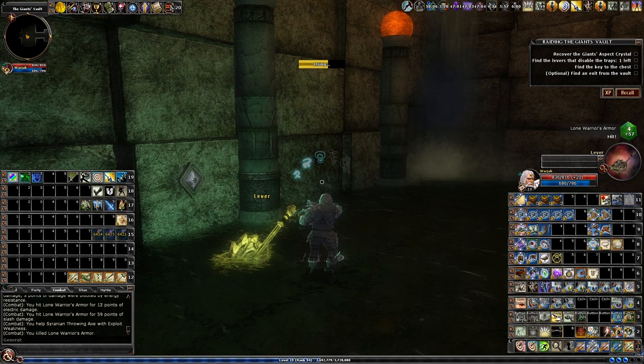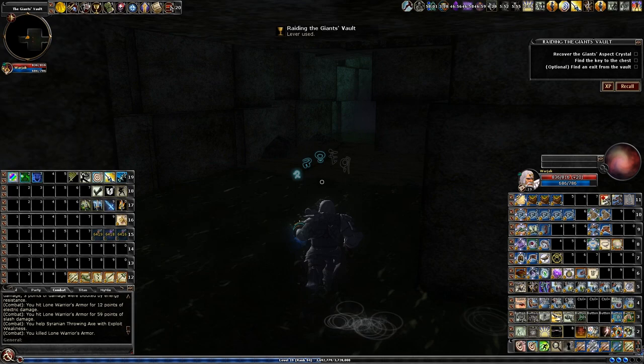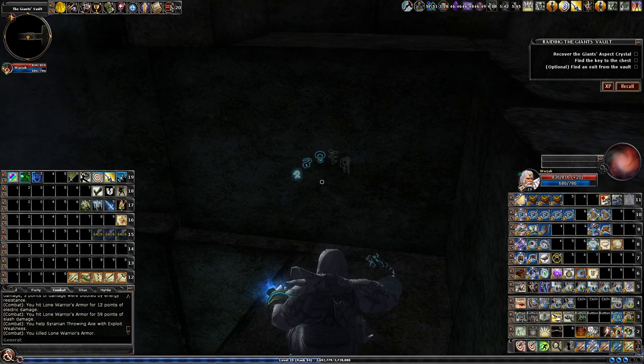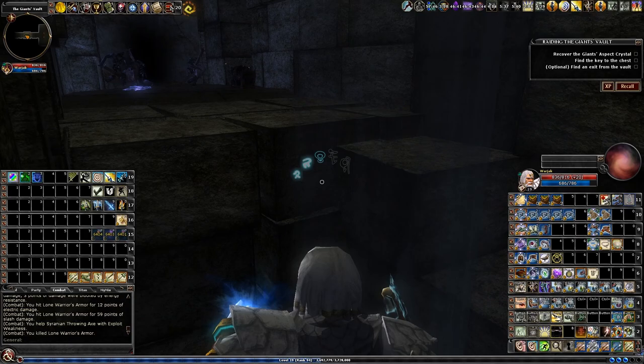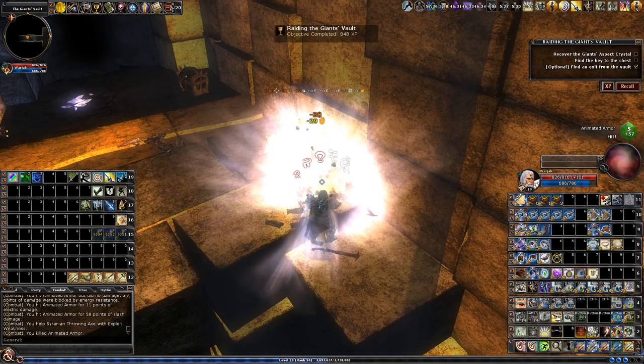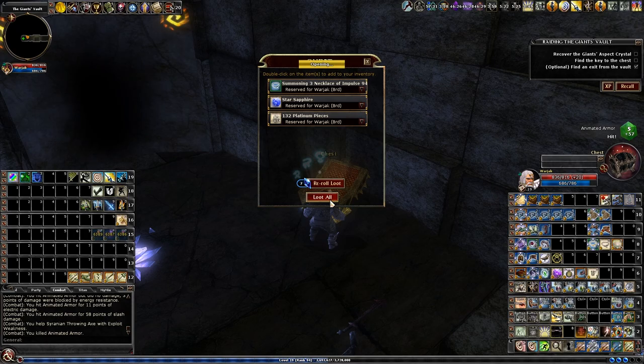Just like before, we've got a lever here to pull that will activate this rune. But also there's a little optional over here hidden behind the waterfall. Finding the secret exit gives you a bit of XP and also a chest — definitely something to explore if you're doing this for fun. I don't think anybody does this quest for XP or for loot.